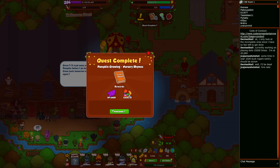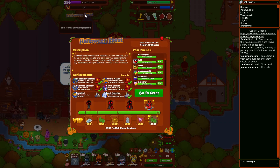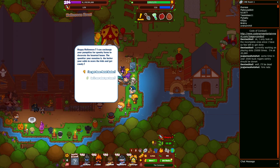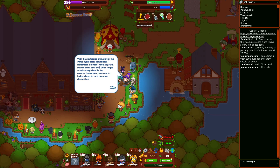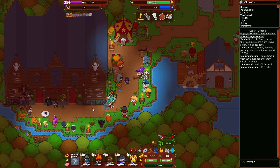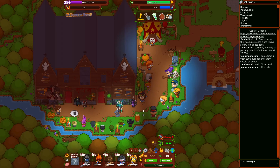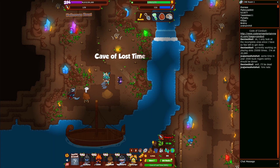Alright, here are your nursery rhymes. I'm going to miss out on the pumpkin because he wants me to come back tomorrow, but there is no tomorrow, sir — it's the last day of the event. Let's turn in the metal scales. Anything more? No. One achievement short this year — we tried. Let's head back and finish spending what energy we have left.